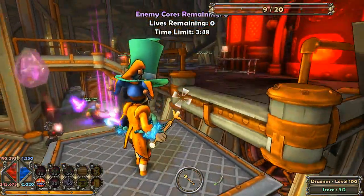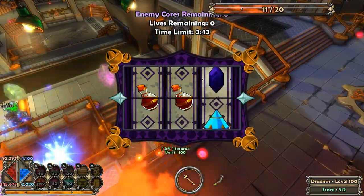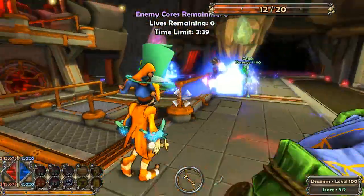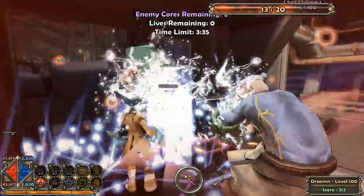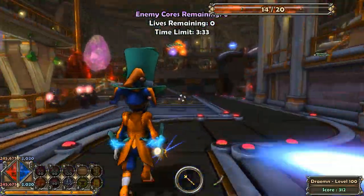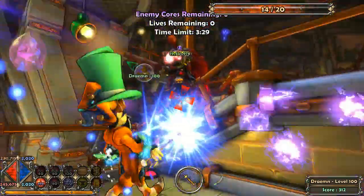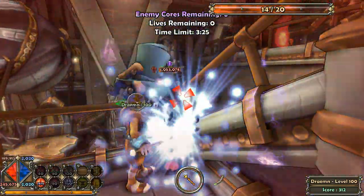Wheel's almost recharged so I can heal everybody. It's one of the important things — if you are the Jester, you want to be using your wheel heal-all a lot. Most of the time that's what you'll want to use. Everyone has just been healed anyway, so I might as well use buff players. Wow, what are they doing hanging around here? Usually they don't — that's interesting to say the least.